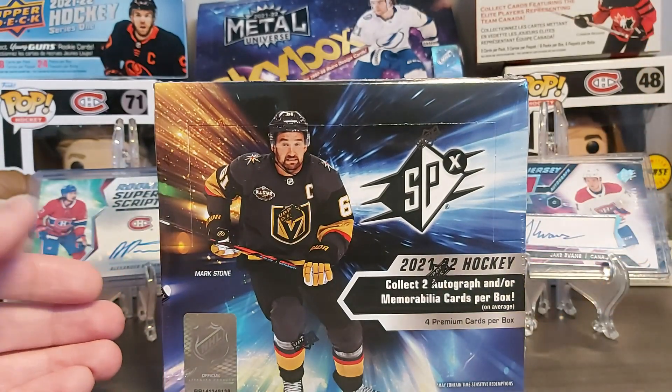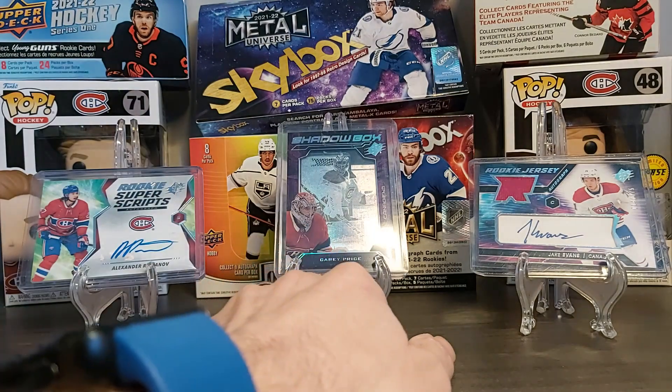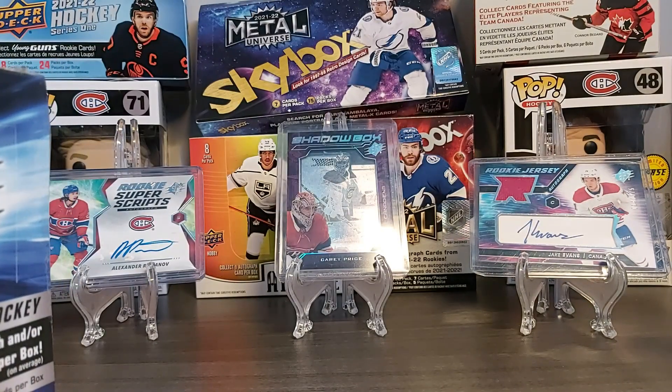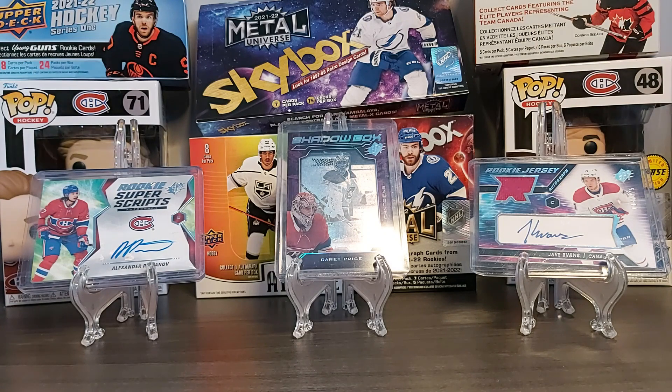I never had much luck buying boxes of this product myself, so I had to purchase some from eBay or different auctions. As you can see, for this year you can still have rookie jerseys with auto shadow boxes, cards with autos, super scripts, and gold parallels. In a box you'll get two auto-mem cards and two base or insert cards — only four packs in a box, one card per pack.